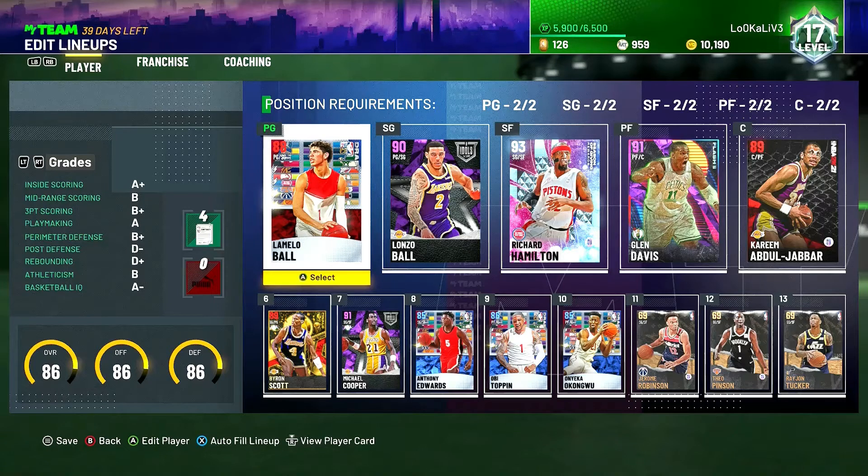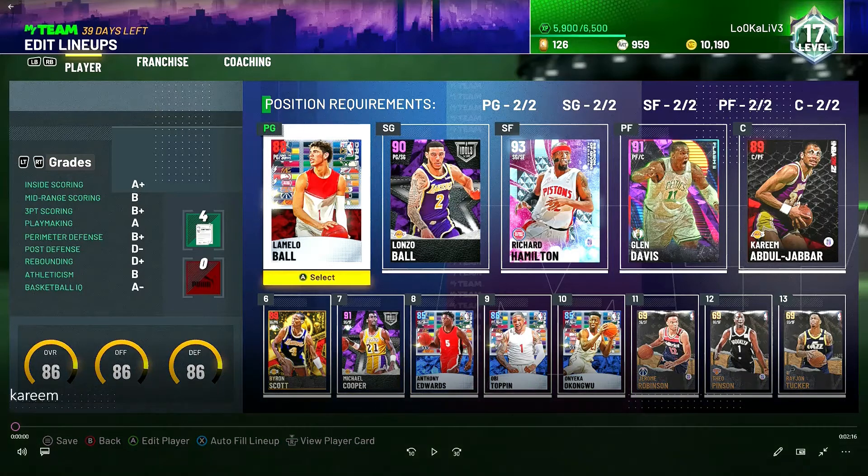Hey everyone, welcome to my channel. Today I'll be bringing you guys the Kareem Abdul-Jabbar 55-point challenge. This is the lineup I'm gonna be running just to get the challenge: LaMelo Ball, Lonzo Ball, Richard Hamilton, Glenn Davis, and Kareem Abdul-Jabbar.